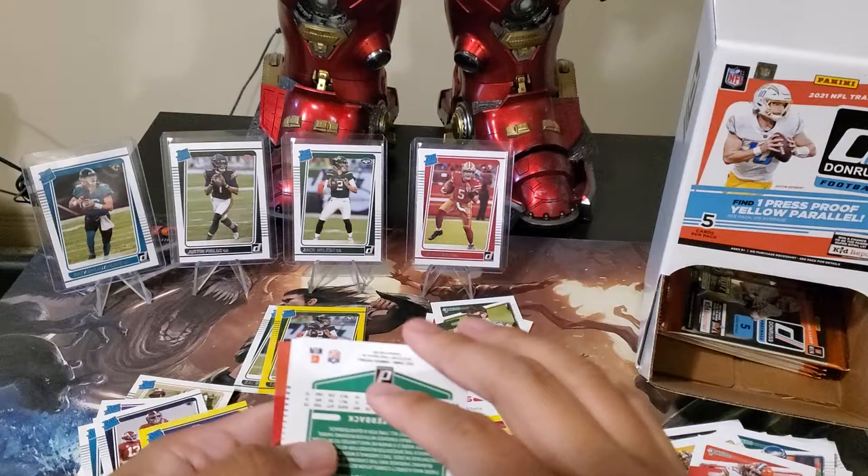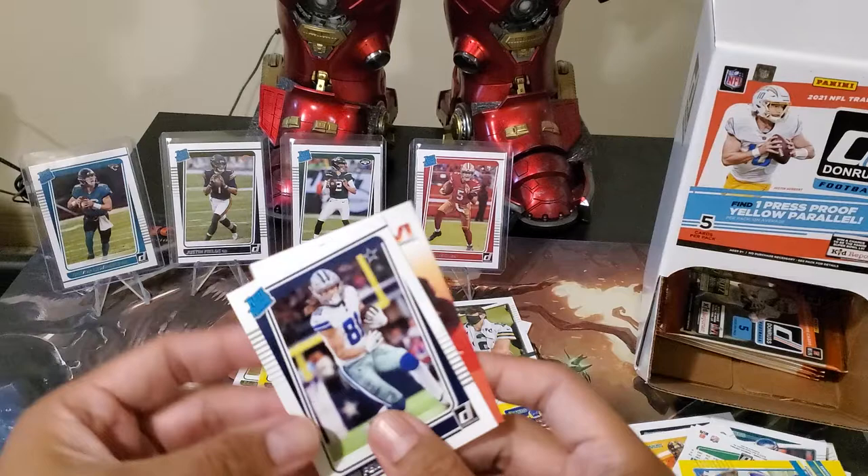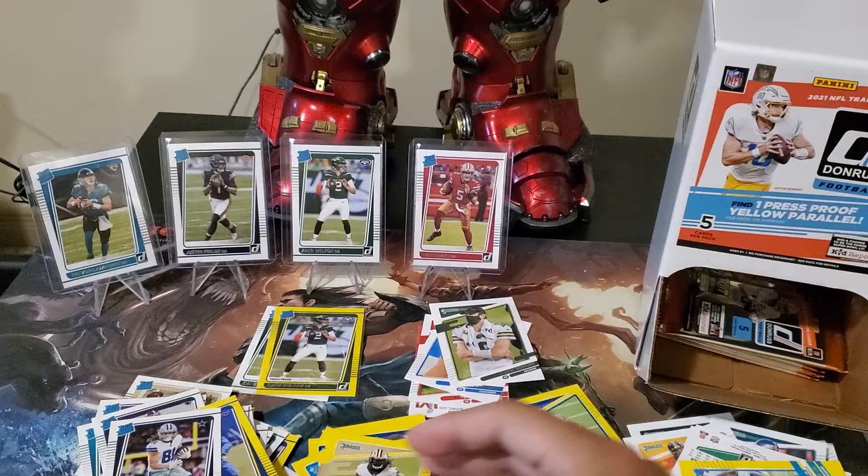Marlon Jones yellow and a Cowboys card. Simi Fejoko. Okay, down to our last few packs here.